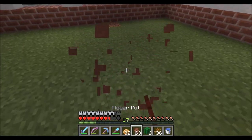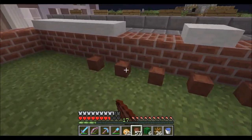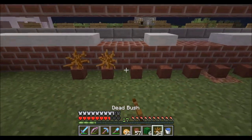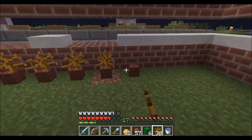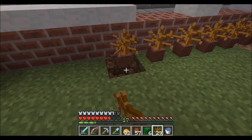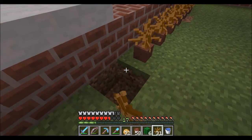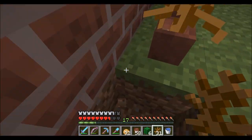It turns out though with the new update you can put any type of item into the flower pots and place them in. If you choose to break them with a different source — for example, if you break out the block underneath — it will give you two items back. So I've got 31 in my inventory... 33.